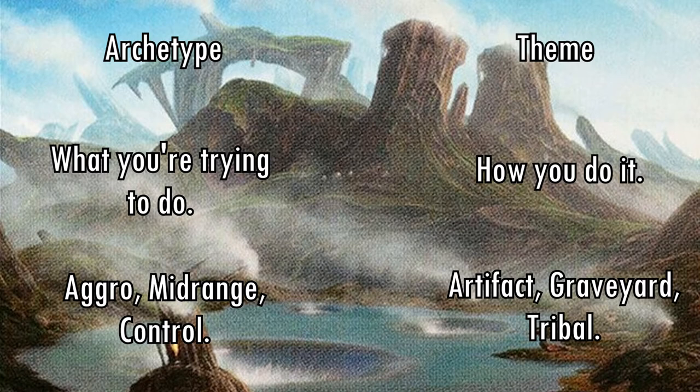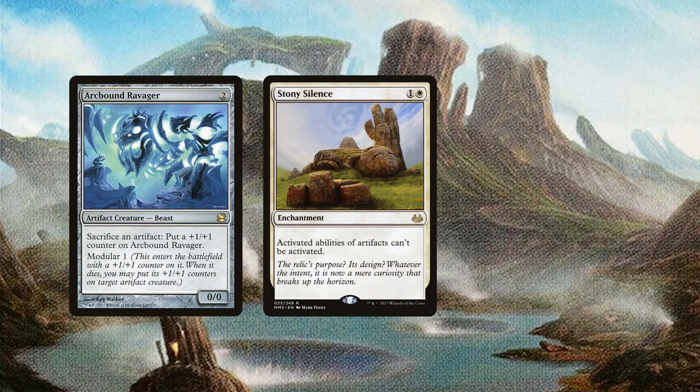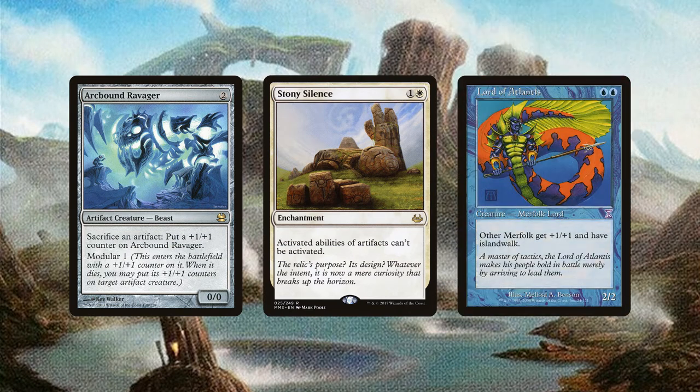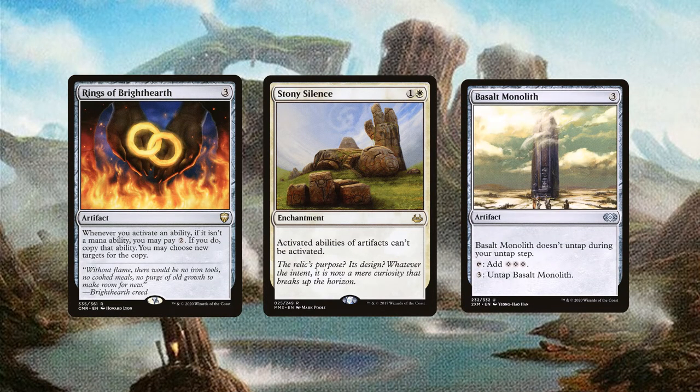You could have an artifact aggro deck or a tribal aggro deck. Both of these decks would share some weaknesses and strengths, but the specific themes would make one of them weak to something that the other is not. For example, an artifact aggro deck might have a hard time dealing with a card like Stony Silence, whereas a tribal deck would barely care about it. However, Stony Silence is good against most decks with an artifact theme, even if they are a different archetype.